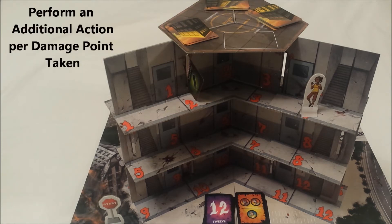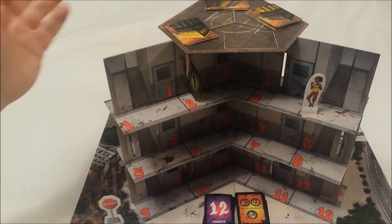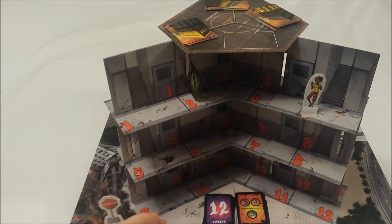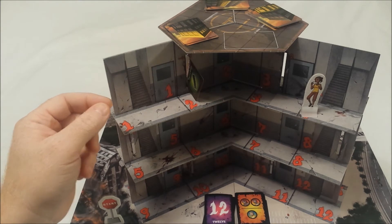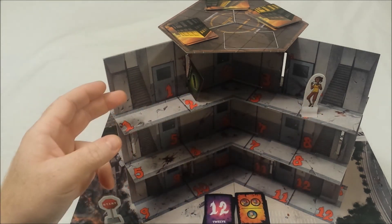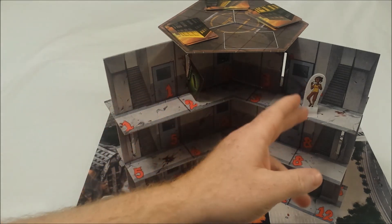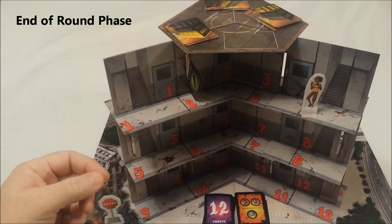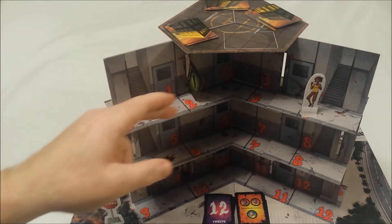After using all your action points, you can perform additional actions by taking one damage per action. During the zombie phase, each player on their own side of the board goes floor by floor, room by room, adjusting zombie movement based on whether there are zombies on the floor or in the room, as well as survivors and your character. The end-of-round phase is cleanup: any barricades might be removed, and if you are trapped in a room with fire, any survivors or your character will die.